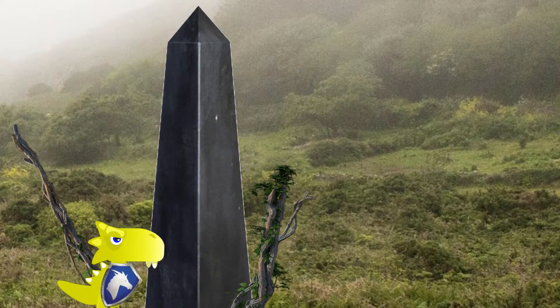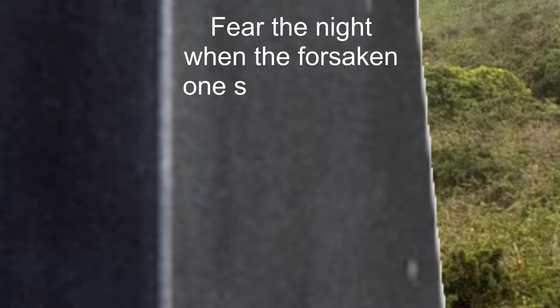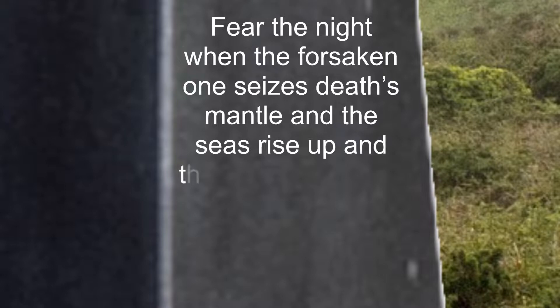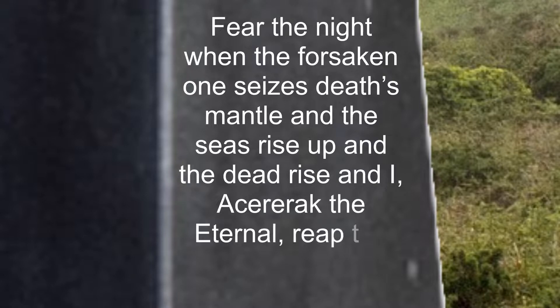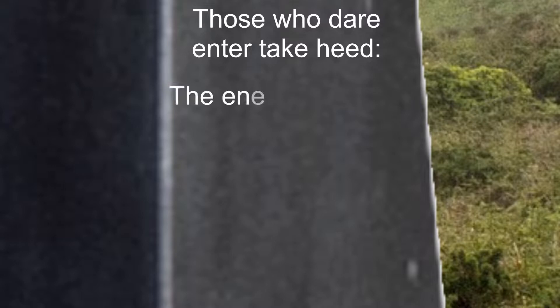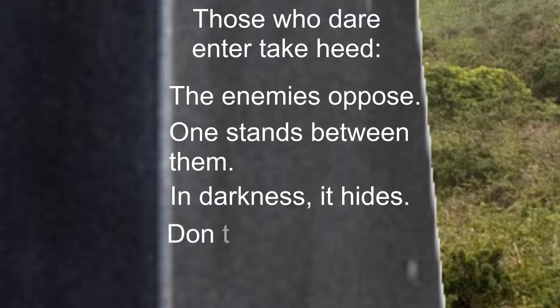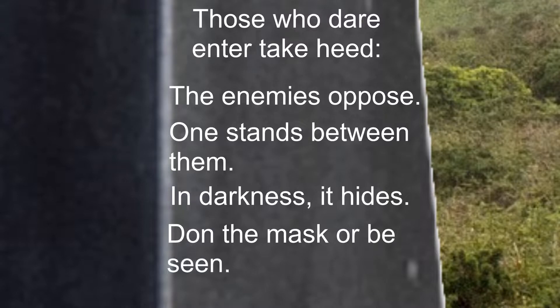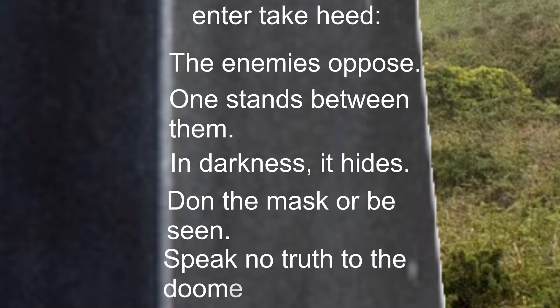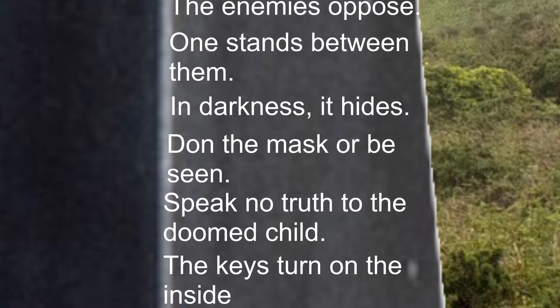Torrin removes the moss from the obelisk and finds a warning engraved on its face: 'Fear the night when the Forsaken One ceases! Death's mantle and the seas rise up and the dead rise and I, Asherak the Eternal, reap the world of the living! Those who die, enter — take heed! The enemies oppose! One stands between them! In darkness, it hides! Don the mask, or be seen! Speak no truth to the doomed child! The keys turn on the inside only!'